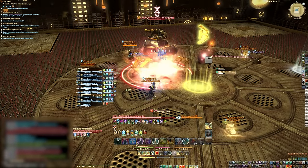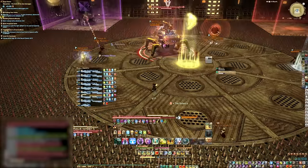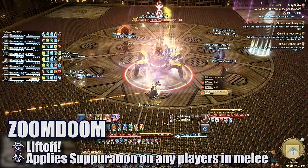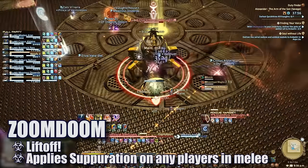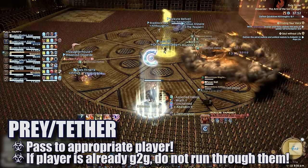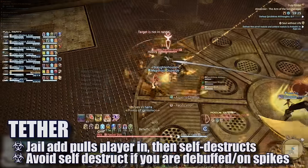All other players get ready to perform their assigned roles based on the upcoming jail pair. Once the bomb tell explodes, Quickthanks will lift off and two random players will be affected by tether and prey. Anytime Quickthanks lifts off, players caught under him will be debuffed with Separation, lowering their health and decreasing healing received. As soon as you see him casting Zoom Doom, make sure you move out of melee range. The two players affected by prey or the tether must pass these to the appropriate players to ensure smooth management of each jail.